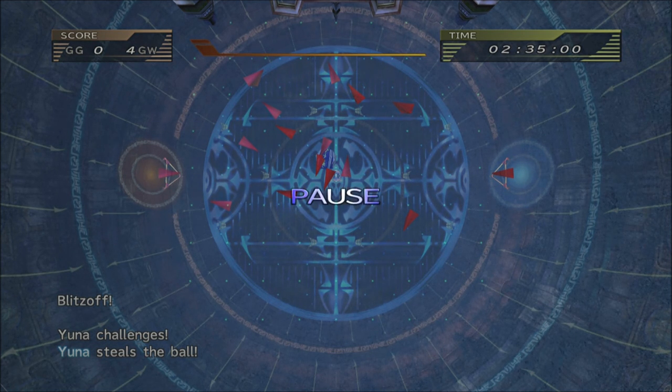Somebody in the comments pointed out that the little blue number next to a stat in the training screen is the maximum amount of points you can put into it in that training session without increasing fatigue. But it means more than that — it's how much a stat will go down if you do the training that decreases it.